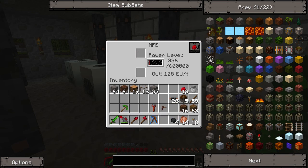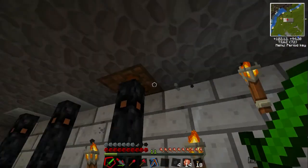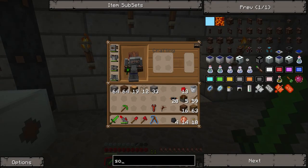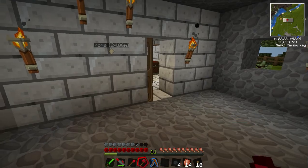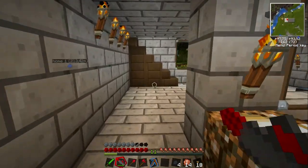The mining laser is almost fully loaded, and as you can see my MFE power level increases pretty quickly. That's because I have a low voltage solar array - eight combined solar panels - so that I can create quite a bit of energy for my mining laser, which is pretty damn cool.